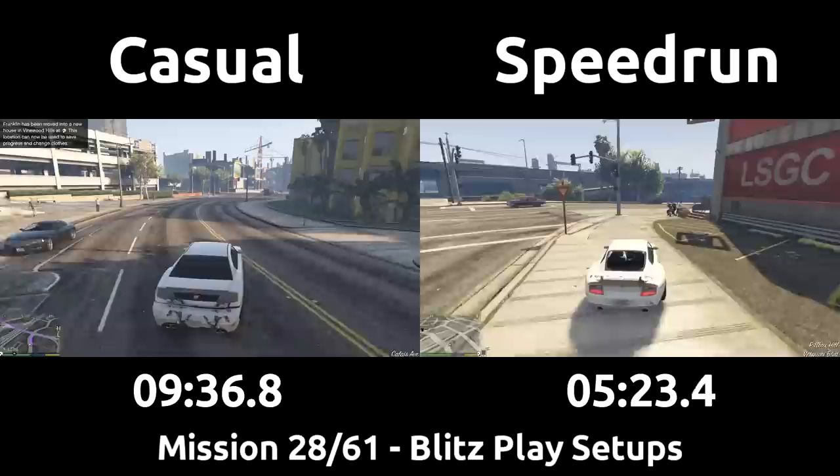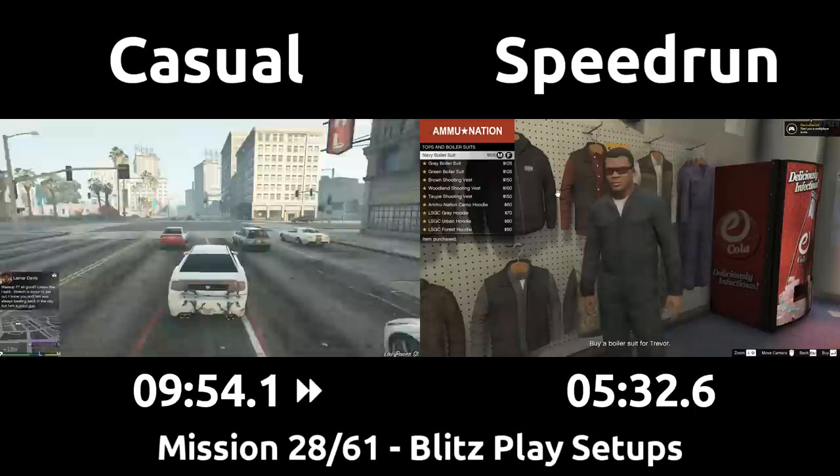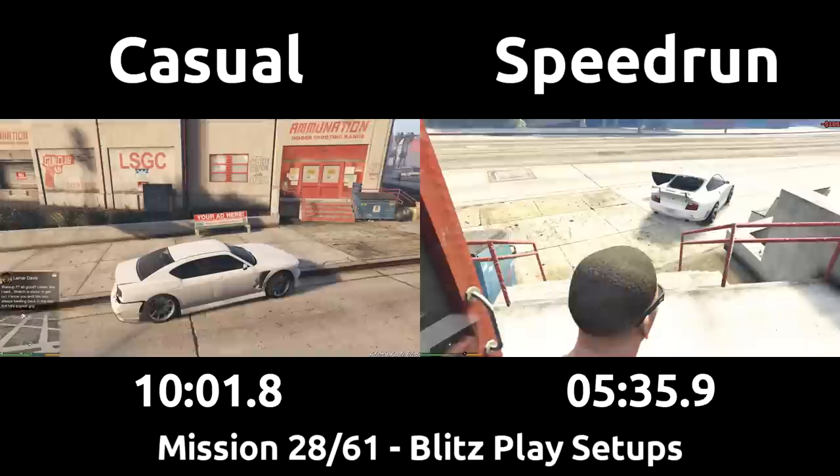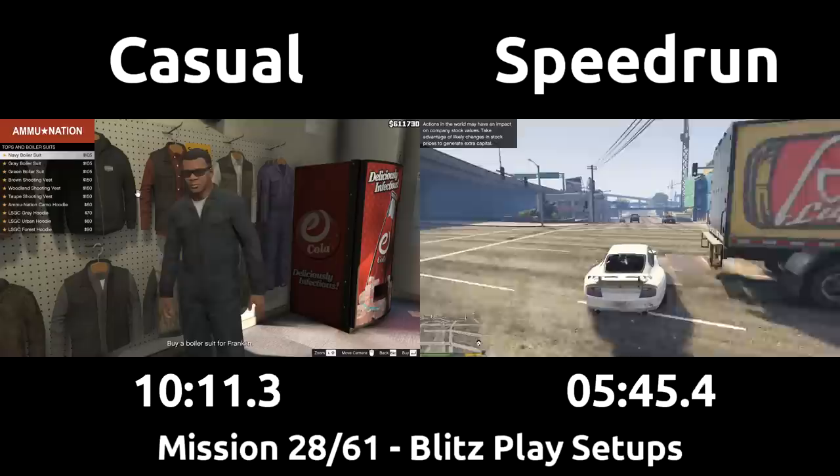Depending on the earlier switch from Trevor to Franklin, this boiler suit setup may have been done first if we had spawned somewhere in the city instead of at the beach, which just means after Assassination you go straight to the Merryweather heist. It can differ every run, but the order shown in this video is the most common one for over half our runs. Knowing when to take advantage of better luck or minimize loss for worse luck is what makes this Blitzplay sequence so challenging.